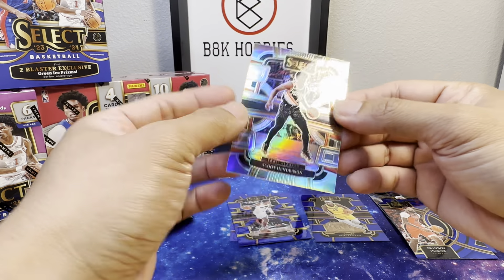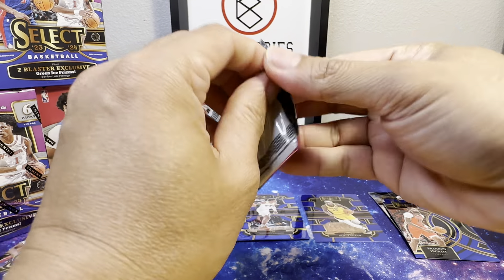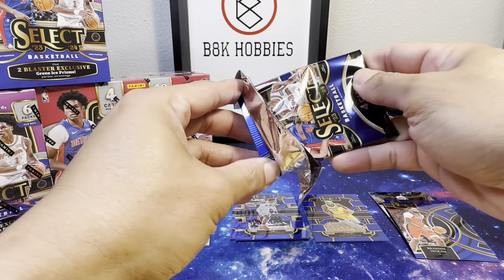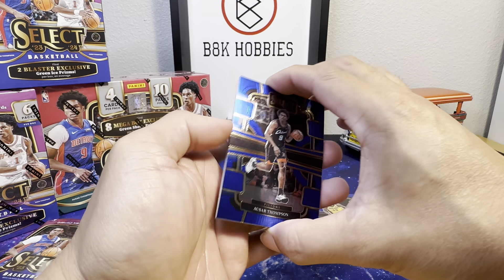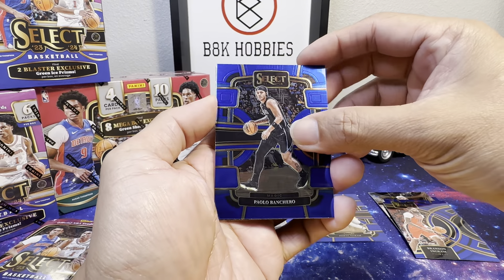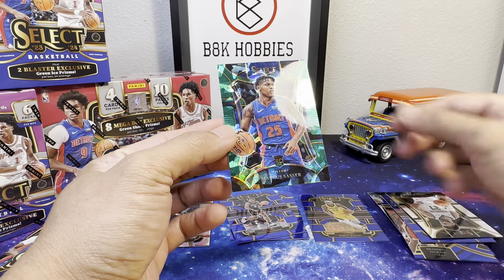Right here — with one of the shorts I made, from the first pack we got a purple SGA and the numbered Paddy Mills Auto. Alright: Sedrick Thompson rookie, Paolo Banchero, Jamal Murray, and for our first green it's Marcus Sasser.